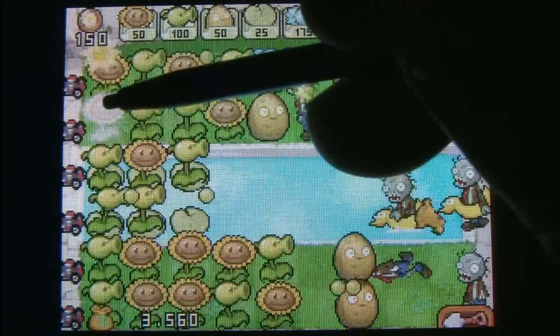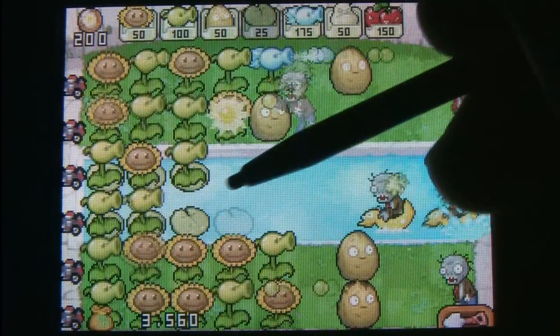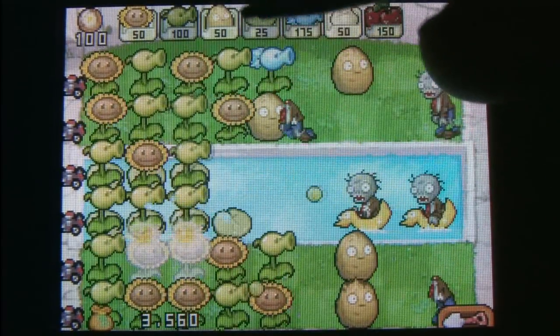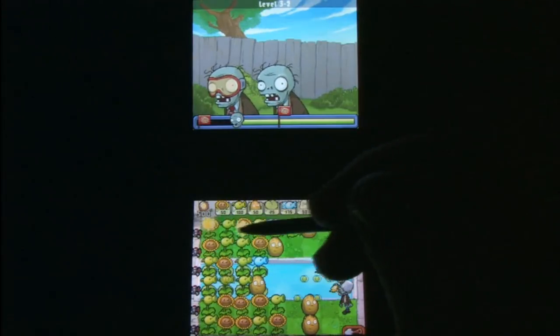As you harvest sunlight and plant various plants, flowers, and mushrooms to defend your house against waves of brain-eating zombies, the game is played primarily on the lower screen using the stylus.